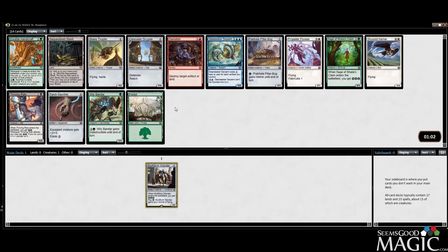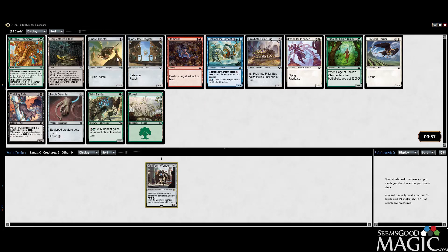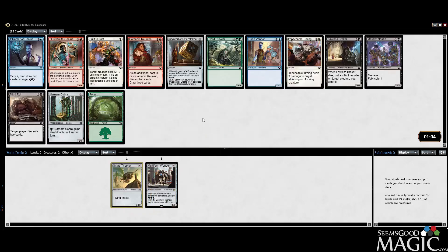We can stay open still and take the Snare Thopter, which I think is a good card — evasive, hasty. I probably just want to follow up with that. I like the Handicraft, Sky Serpent is good, Pioneer is good, but we're going to take the Thopter, continue to stay open, get a nice playable card. The more evasion the better.